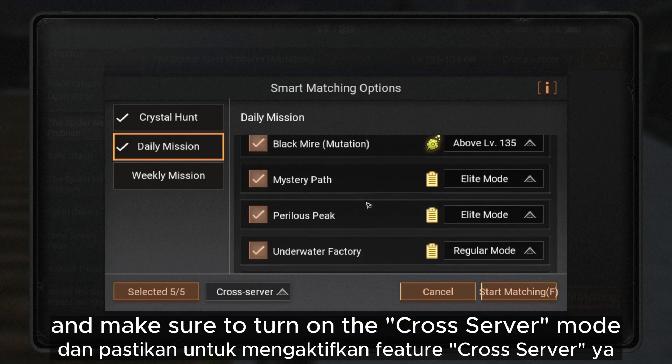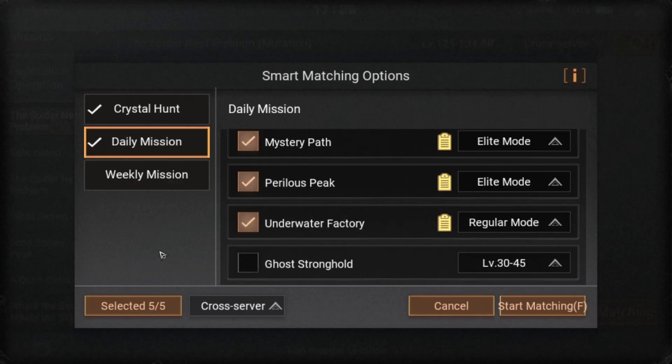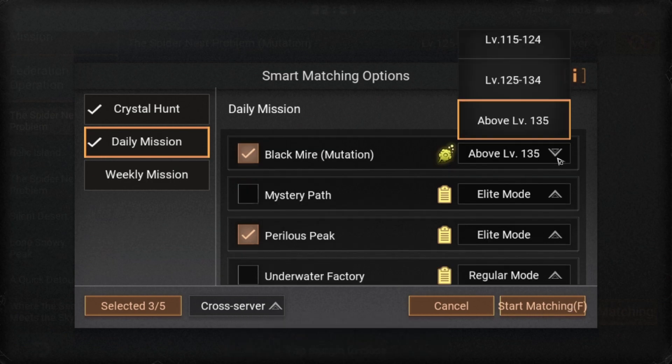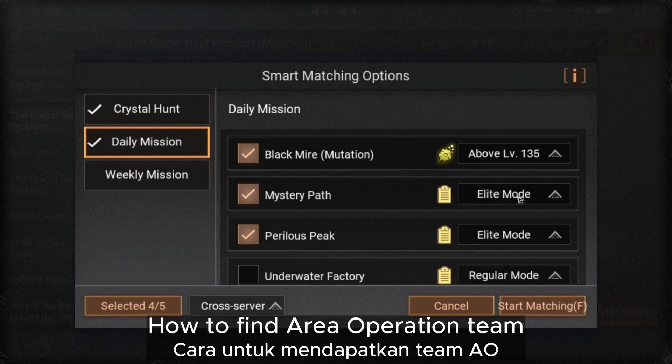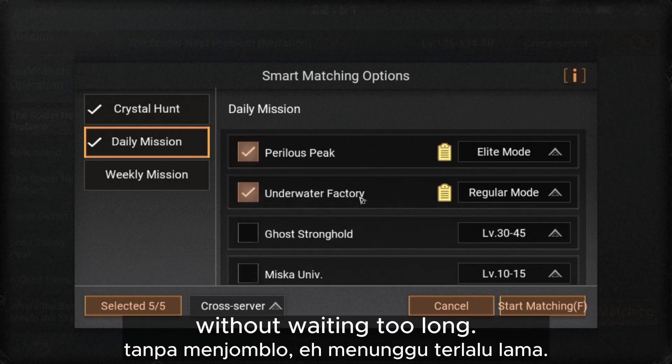And make sure to turn on the cross-server mode, and then click on Start Matching. And that is the tip on how you can find a team for Area Operation in an easy and simple way without waiting too long.